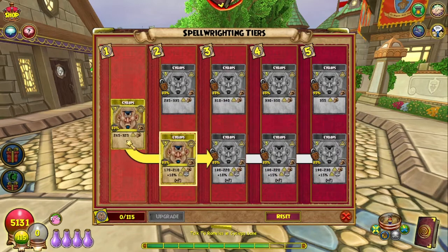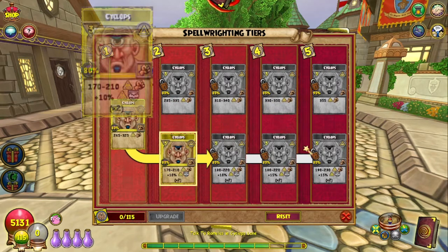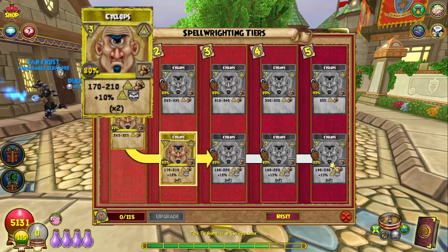Cyclops does 265 to 325 damage — a great standard damage spell. The upper path increases in accuracy and damage as you level it up, staying at three pips. The lower path also stays at three pips, but accuracy stays at 80%. It does way less damage at 170 to 210, but puts two 10% myth traps on the target. Tier three does more damage with the same two 10% myth traps. Tier four does the same damage as tier three but now puts two 15% myth traps, and tier five does more damage with two 15% myth traps.